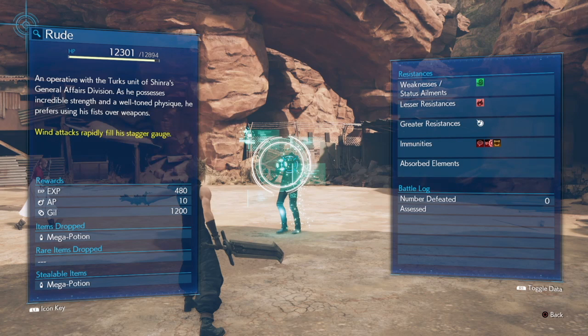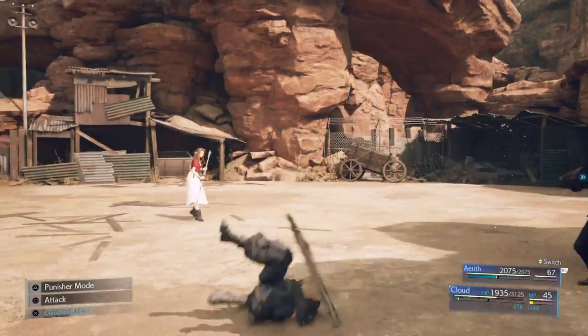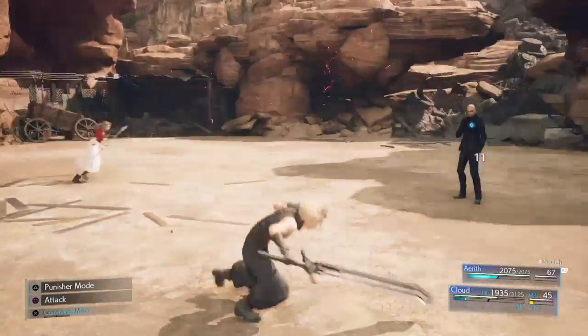So if you guys do have the Wind materia, go ahead and put it on, because it will rapidly fill his stagger gauge. I didn't know that. I don't think Wind is all that useful in the game, but I guess it's something to level up. He's an operative with the Turk unit of Shinra, General Affairs Division. As he possesses incredible strength and a well-toned physique, he prefers using his fists over weapons - which you can obviously tell.